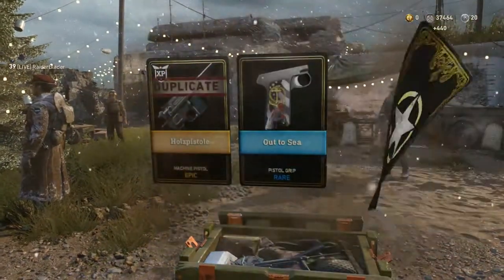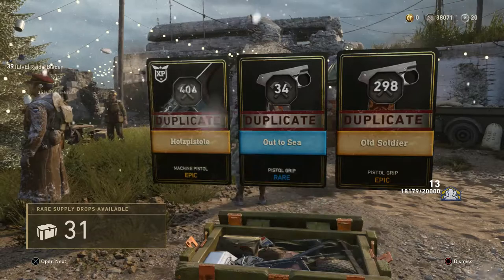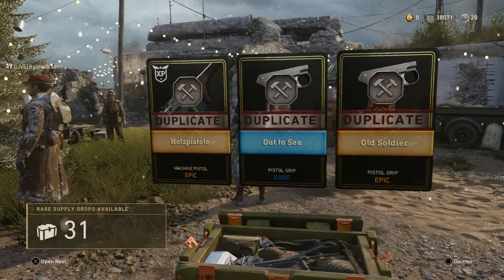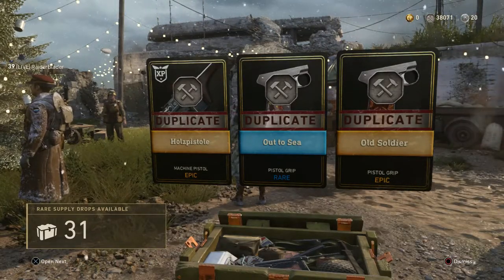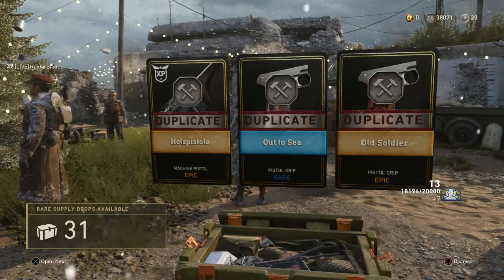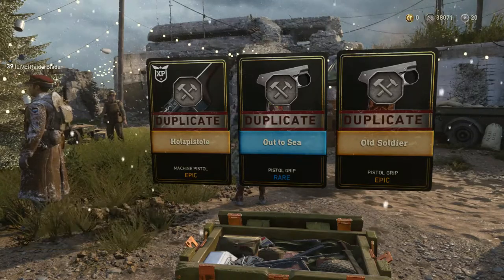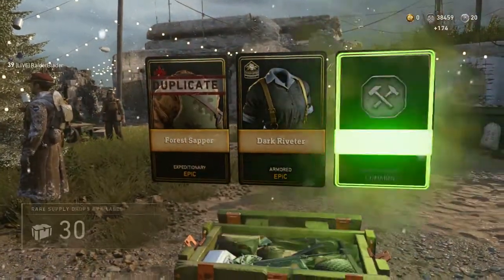Double Epic — Holt's Pistol, which I got earlier. Three Duplicates. When I start the Supply Drop opening, I'm like, oh man I've been looking for this Machine Pistol, or I've been looking for the Duck Suit PPSH for all this time. Then I open it and I get it. And then I open another Supply Drop and I get it again. The second I say I've been waiting for something, I get it four times in a row.